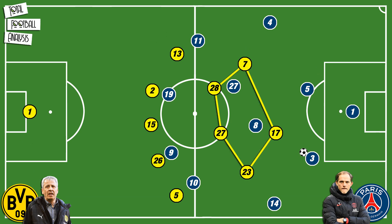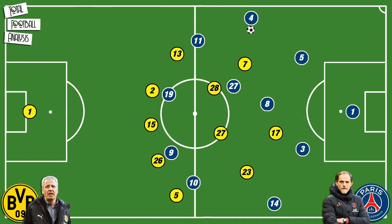If Dortmund managed to box the midfield in and tighten up their lines, one of the pivots would regularly drop into the backline to form a back three with two of the centre-backs and help advance the ball up the pitch, usually sending it out wide before making a darting run from deep himself. PSG were consistently getting into the final third with no major setbacks, and their first half dominance was rewarded with two goals that ultimately sealed the deal.